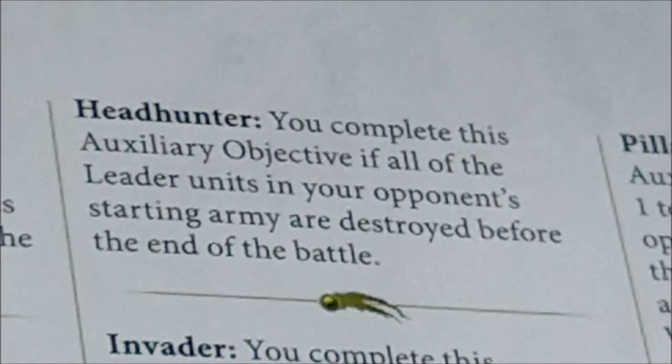Then we have Head Hunter, which says you complete this auxiliary objective if all the leader units in your opponent's starting army — not those arriving later — are destroyed before the end of the battle. You have to really hunt them down and your opponent will know it. Pay attention that the opponent doesn't hide some leaders so you miss at least one. Sometimes it's quite hard to kill some leaders, especially if they're durable, and you may have to sacrifice a lot to reach this objective.